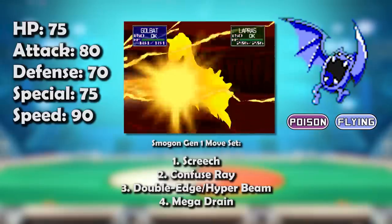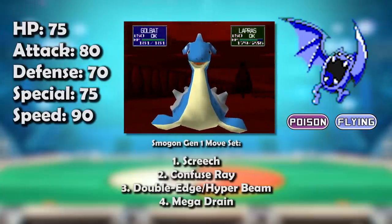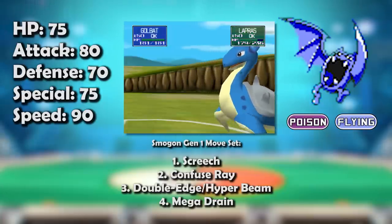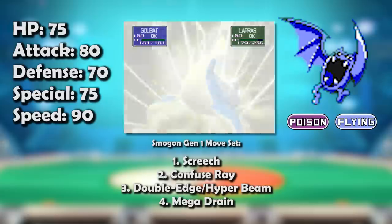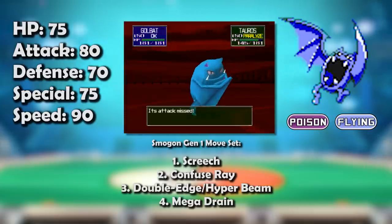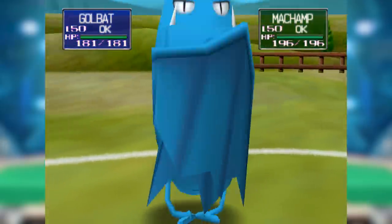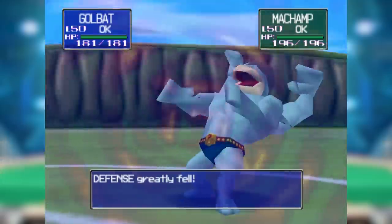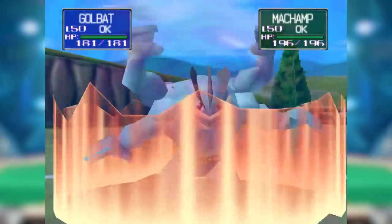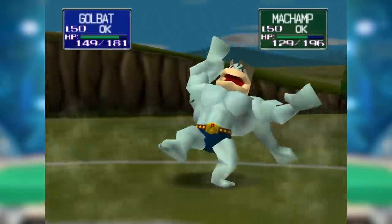Alright, for real: Golbat's stats were the definition of all-around mediocre, and it had a pretty terrible typing for the meta at the time. Weaknesses to Psychic, Ice, and Electric were all not great, especially considering that Psychic types and Blizzard beam coverage was everywhere. But hey, at least it was immune to Earthquake. Golbat's game plan used by most players was to switch in on an Earthquake and then set up — that meant using Screech to lower defense, and then hopefully hit the opponent with a Hyper Beam or Double Edge.